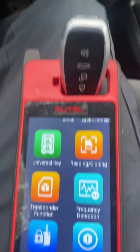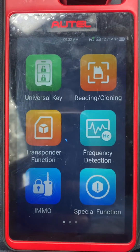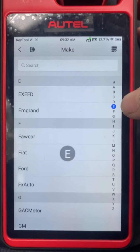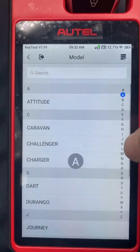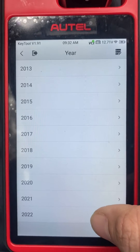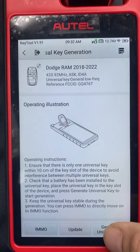We're using the Autel CAM 100 and Autel Universal IKE. First, let's go to Universal Key and generate the key. Make: Dodge. Model: 2023, 183. It's going to be this key here. Click Generate Universal Key.